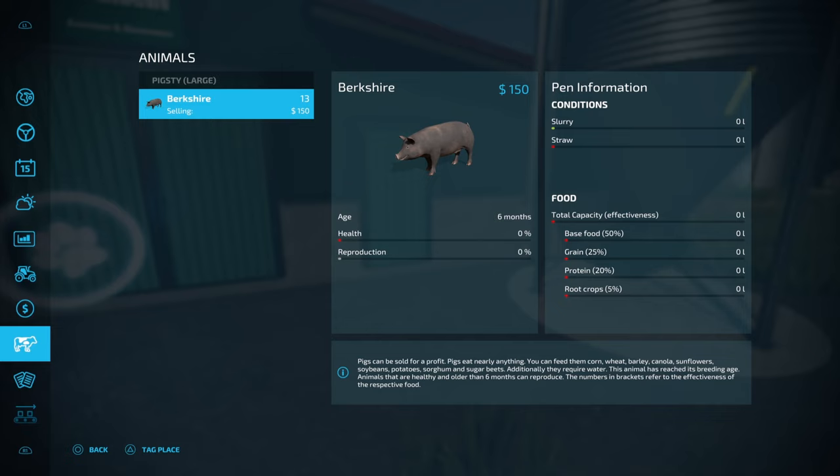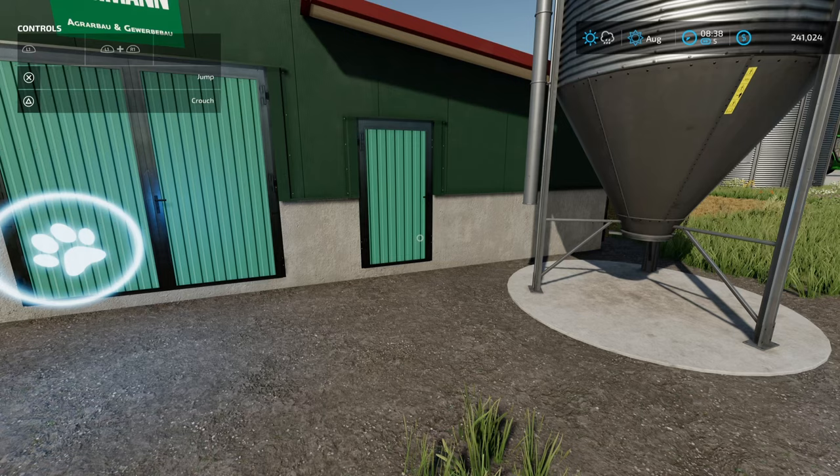If we go back to our animal menu, we've got our 13 pigs with all the various feed types: base food, grain and protein. Pigs can be fed corn, wheat, barley, canola, sunflower, soybeans, potatoes, sorghum and sugar beets. Additionally they require water. The game notifies: this animal has reached its breeding age — animals that are healthy and older than six months can reproduce.